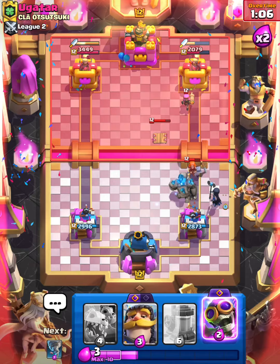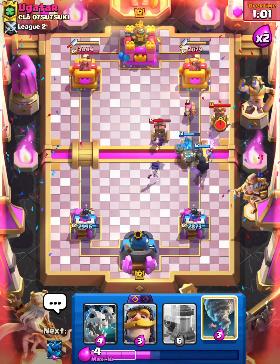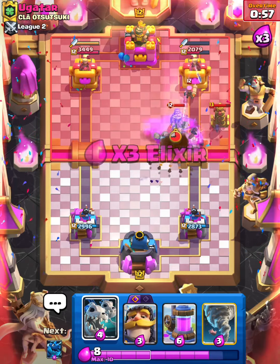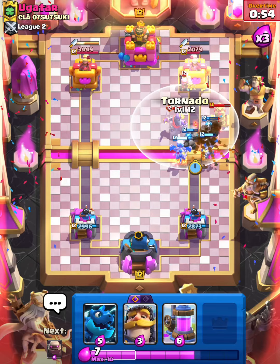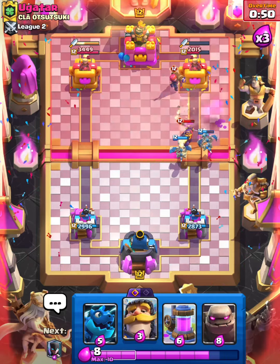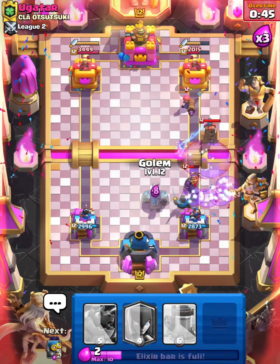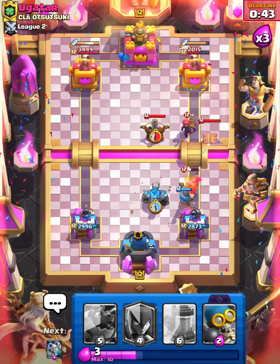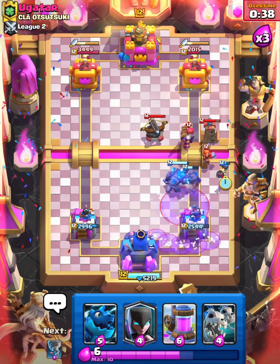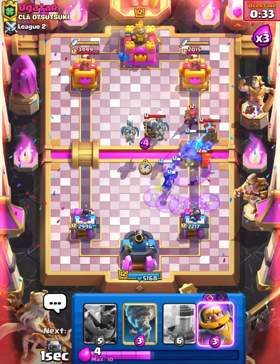I think we just need to try to get some Evo Bomber damage — not exactly too sure to be honest. We take out that Tesla. Skeleton Dragons, maybe Tornado. Night. Golem here — hopefully it goes for the Golem. No, no, no, no — he's gonna win like that, that's so annoying. Oh my goodness.